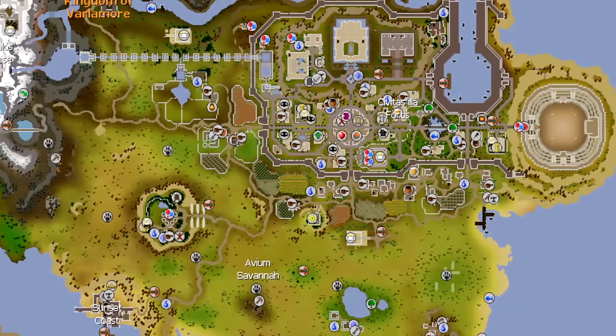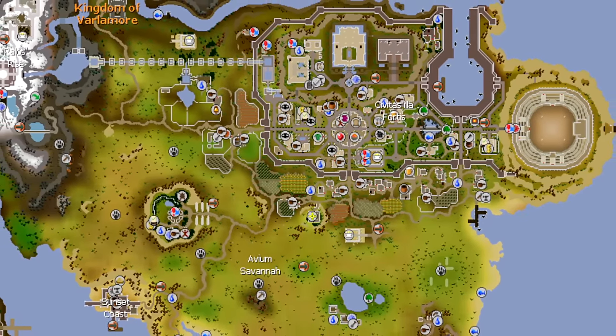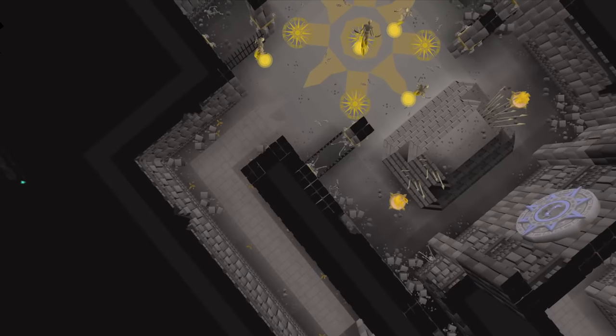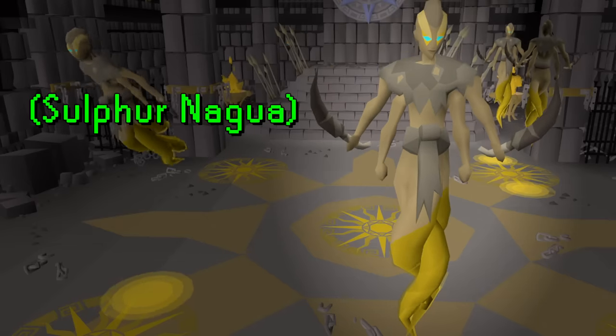Let's introduce today's challenge. Vardamar was just released and players are now exploring all the new activities and monsters of this wondrous new area. In this episode of OnDropRate, we are taking a look at one of the new slayer creatures introduced with this update, the Sulfur Naguas.